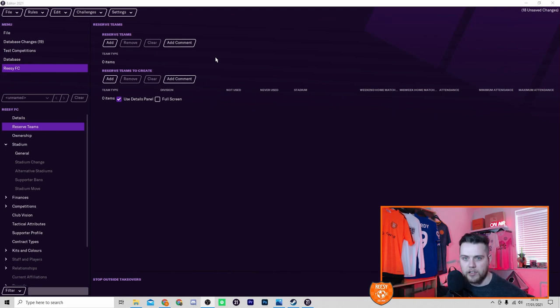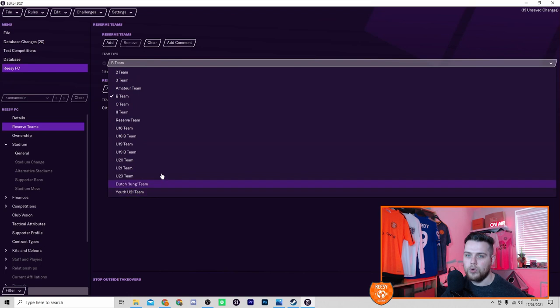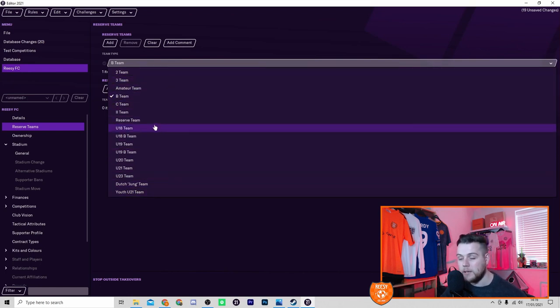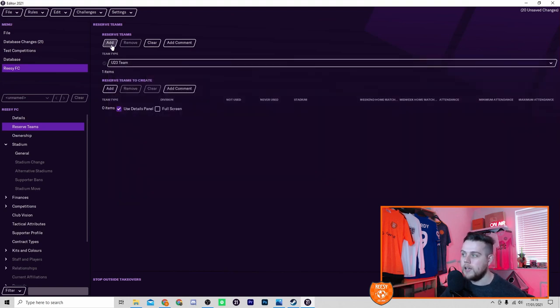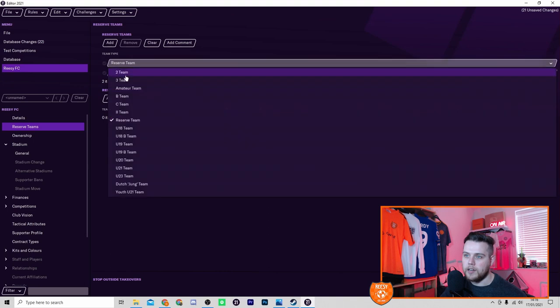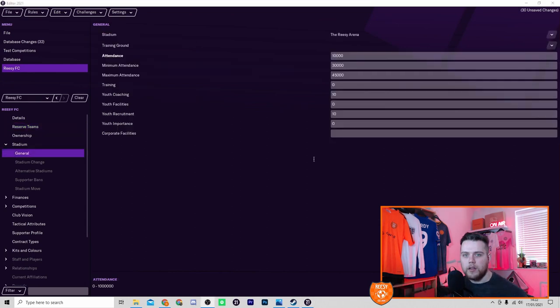You can set up reserve teams for your club as well. As it's going to be a Premier League side, we'll want an under-23 and an under-18 side. Simply click the Add button under reserve teams at the top, and you get a list of all the teams you can create. We'll select an under-23 team, then click Add again and select an under-18 team. That is as simple as that.